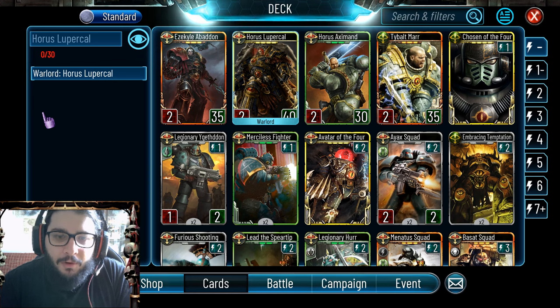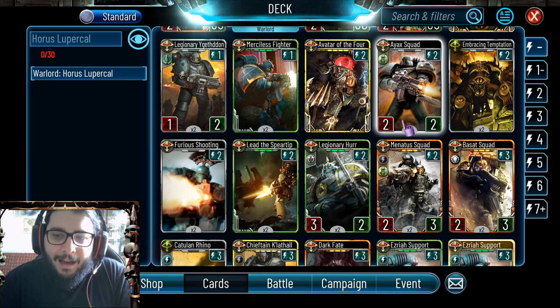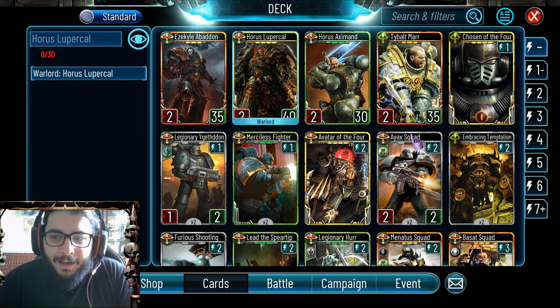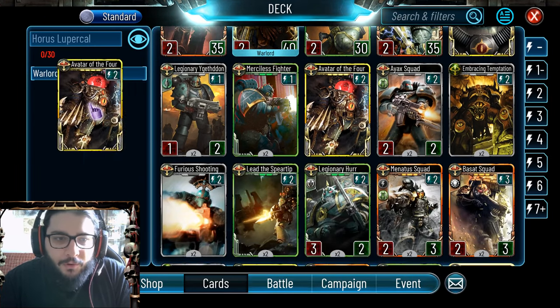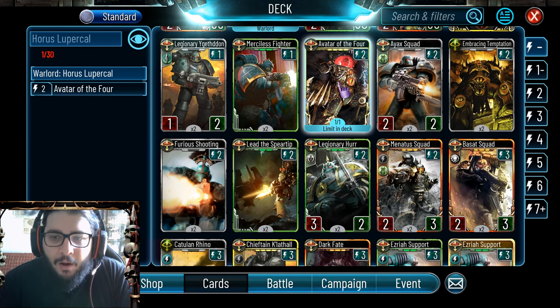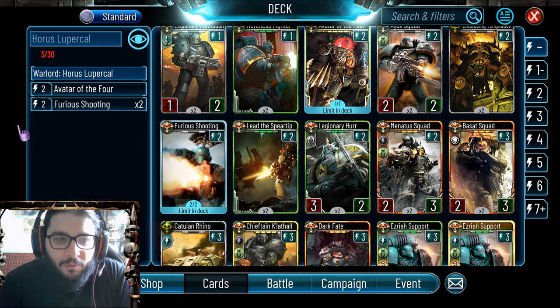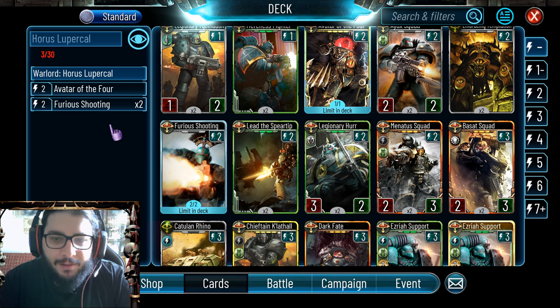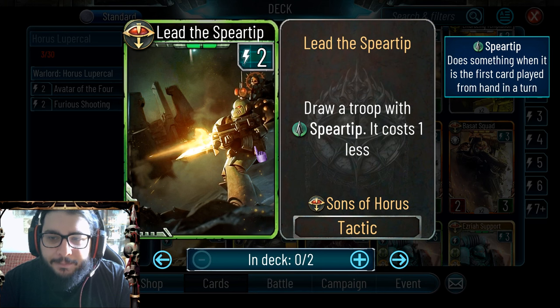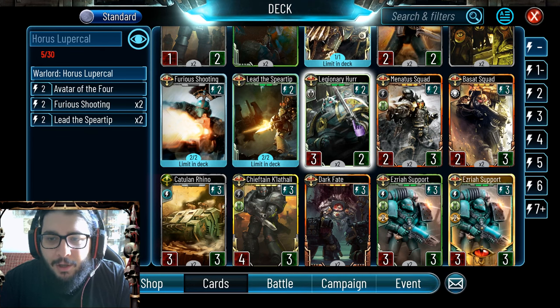We're going to make a deck that focuses on that. Of course you can still play Horus like you play Abaddon with Malagurst into Planetary Invasion, but we're not going to do that - we're going to play this guy in a more standard way. First off, we're going to get our Avatar of the Four because it basically grants you one turn of survival, which is always good. For Sons of Horus, you need Furious Shooting because it's two energy, three damage, and can be used for burst and removal.